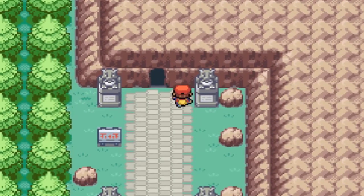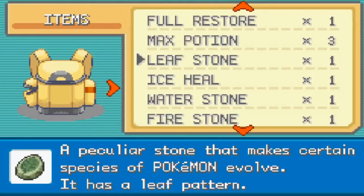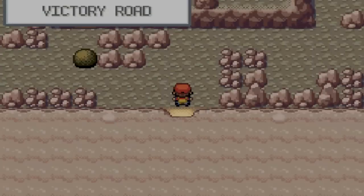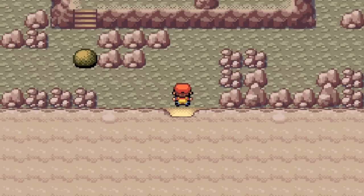Alright, so we're out here in front of Victory Road and this time we're actually going to be heading in. First though, I do want to throw on a Max Repel. The thing is, the Pokemon in Victory Road are very strong, so this Max Repel isn't going to do much. It's going to get rid of a few of the Pokemon we might run into, but for the most part we're still going to run into a lot of Pokemon.